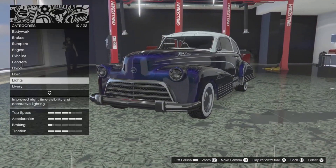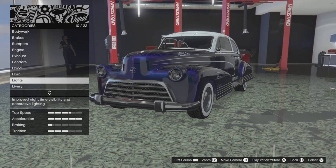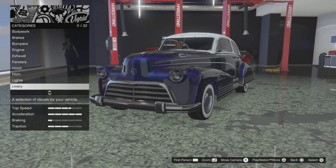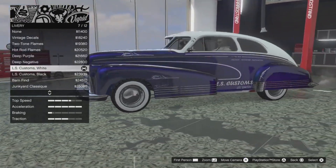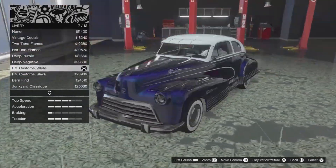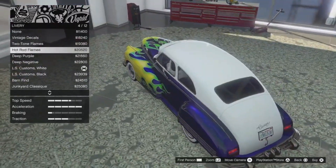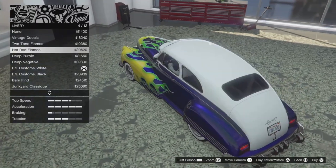For the headlights I've got white lights, which you can get in either your Arena War workshop or you can get in the LS Car Meet. For the livery I've got the LS Customs white. There's also a black version of it, which I tried to use, but you just can't see it, so I used the white one so it stands out a bit more. There's also some lowrider-type liveries as well.